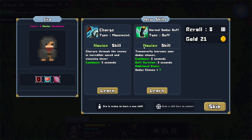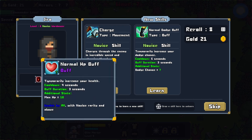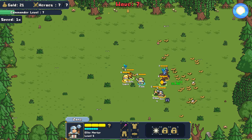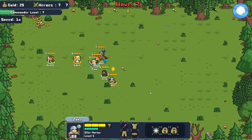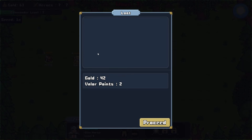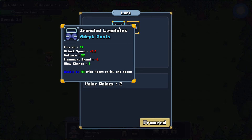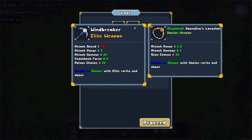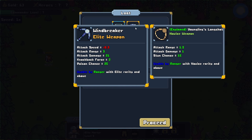We have Jira the Wardancer with a Dodge Buff — but for what? What is the cost? I think I'm good. We've got some gold. We've got the Ironclad Legplates — attack speed down, movement speed down, but good defense and HP. Then we have the Windbreaker, an Elite ranged weapon — poison chance and attack damage, attack range way up, knockback force up. Sounds like a pretty effective weapon.